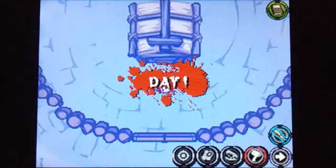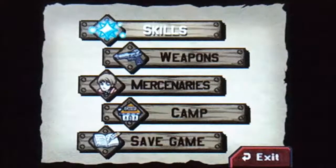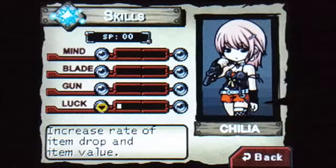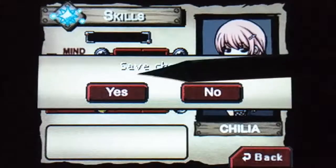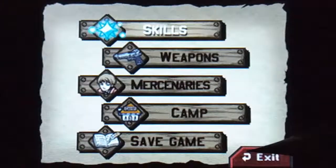Alright, so let's start Day 1. We're gonna start by going through the menu — we have a couple of things here, those are skills. What I usually like to start with and max out is luck, because it increases the amount of money that you get. I try to increase that as high as possible as soon as possible so you can get weapons and upgrades earlier.